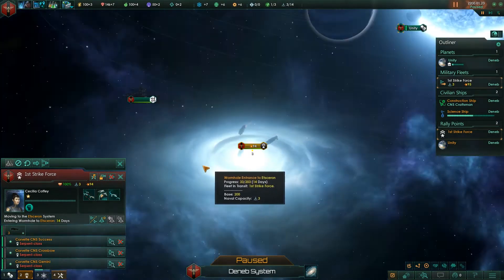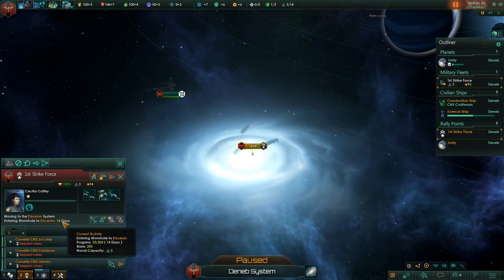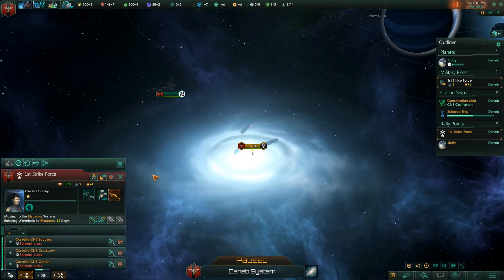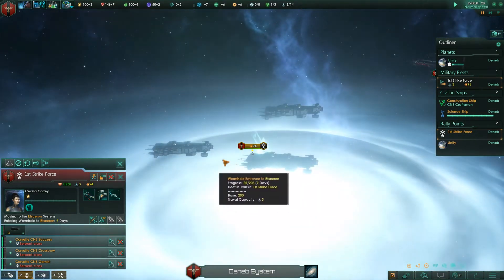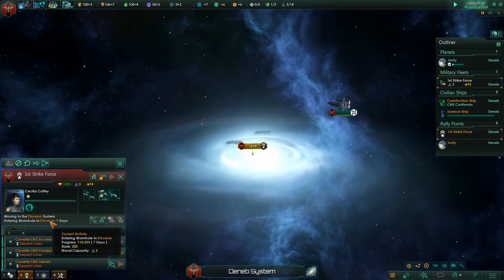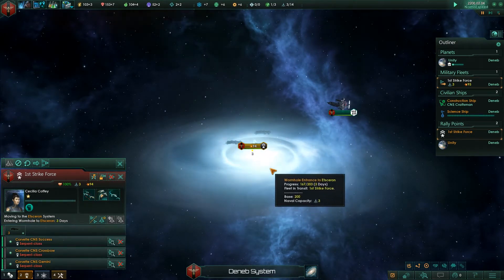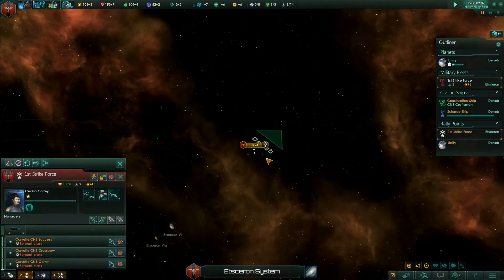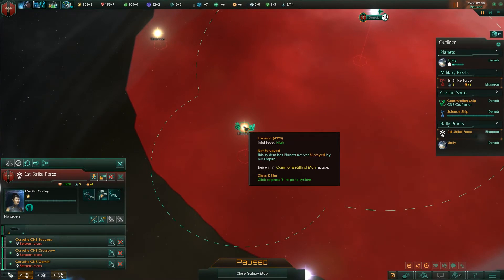Let's pause it. Right now the wormhole is opening — it's going to open in 14 days and jump our ships from here to the other system. Let's go ahead and watch that happen. We can see the ships entering the wormhole, and boom — we are now instantaneously transferred to that system.